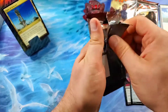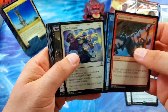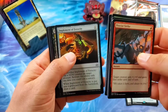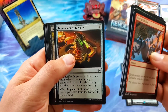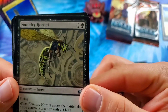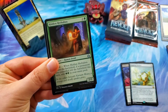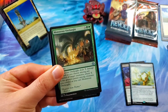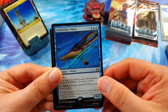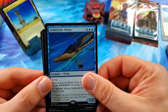Two packs left, right-hand side. Going through these pretty quickly. I've heard of some people pulling out two inventions out of one fat pack — that's what inspired this treasure hunt. Lots of Automatons. Foundry Hornet for the first uncommon — creepy, I definitely would not want to encounter a Foundry Hornet. Hidden Herbalists. Monstrous Onslaught. And an Aether Tide Whale — that's a cool card too. Still sticking with the Spire of Industry.